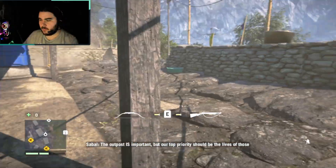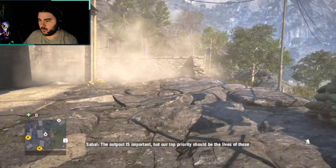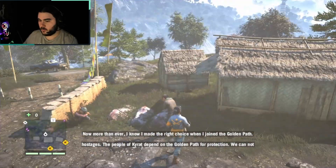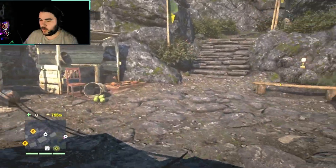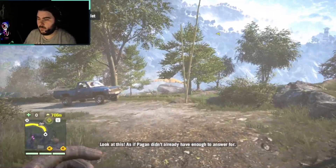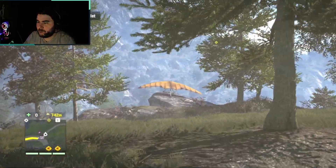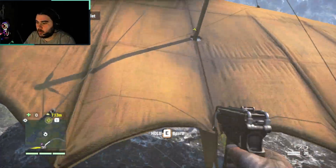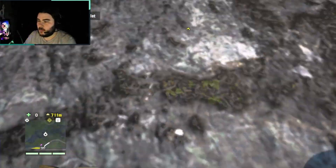I meant to do that. The outpost is important, but our top priority should be the lives of those hostages. The people of Kirat depend on the Golden Path for protection - we cannot let them down. Rescue the hostages, brother. So we're going to hostage rescue - that's what it is. Looks like I'll have to go up at one point, but this will at least get us marginally closer.